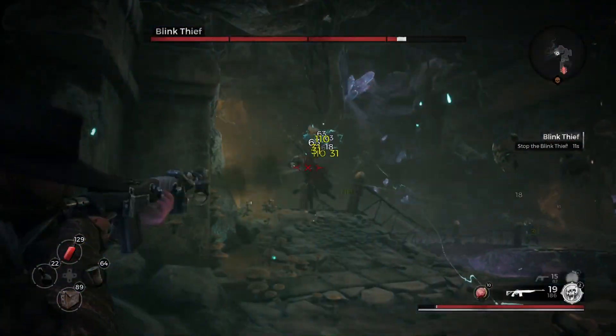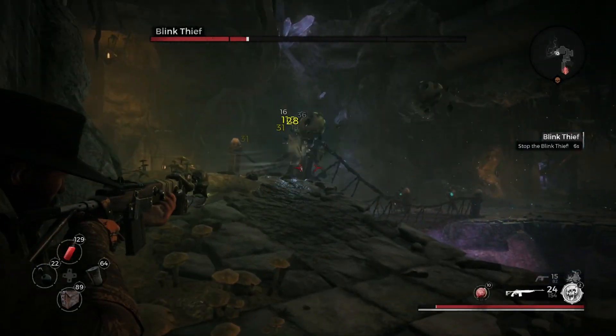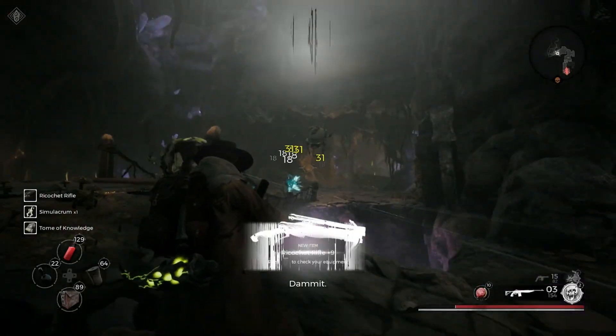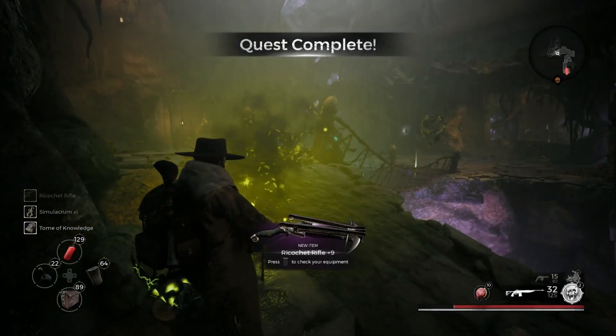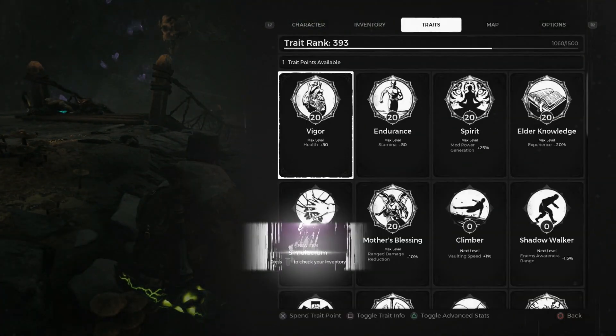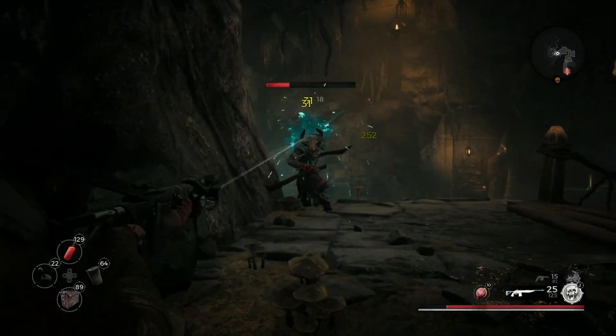The big thing is killing him in time, because this guy's actually going down really fast. Every other time I try to do this fight, he took forever in just eight shots. Ricochet rifle. A little quick switch to it, just to prove a point — actually no, I can't, because of my thing.